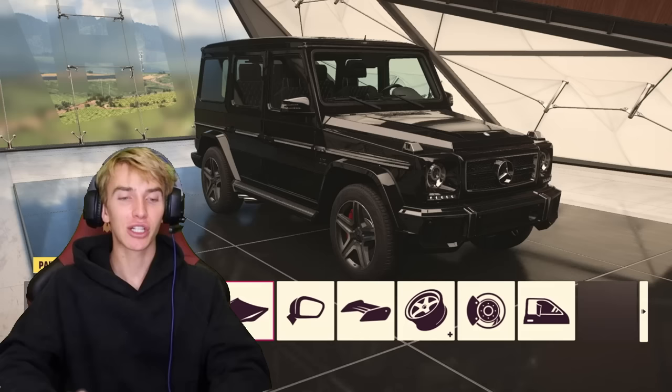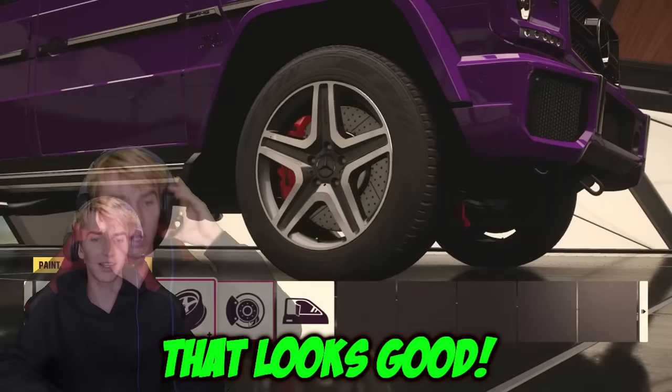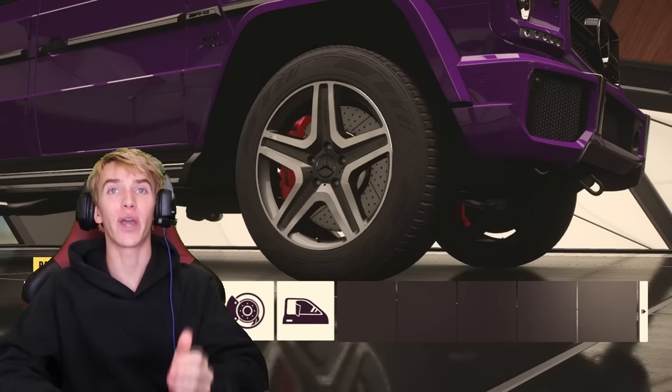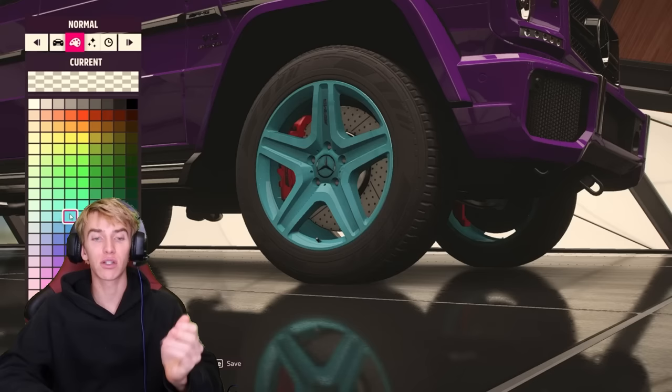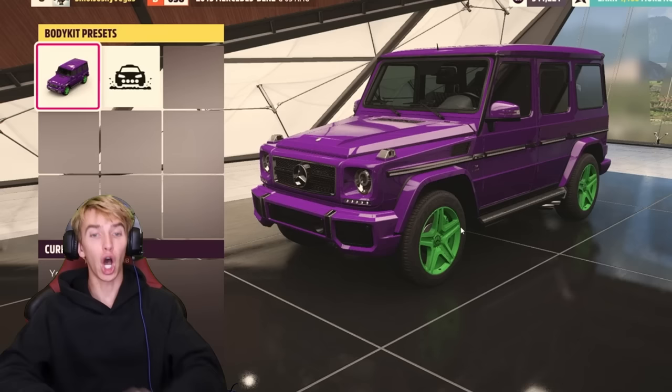Let's see how much we can customize this thing. First things first, we gotta change the color to purple — that same base purple that we have in real life. There we go, we got the purple. In real life, the Spywagon has black and green rims, but in this video we can't do two colors, so let's go ahead and make the rims green. And we can do the calipers in lime green as well. And I can tint the windows — gotta make them very dark, just like in real life. Tinted windows to the max.